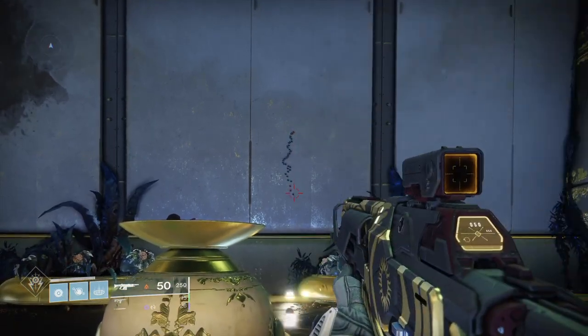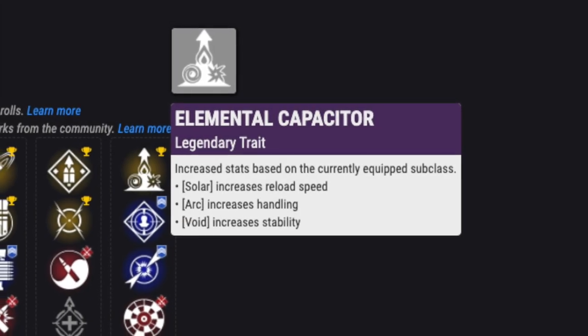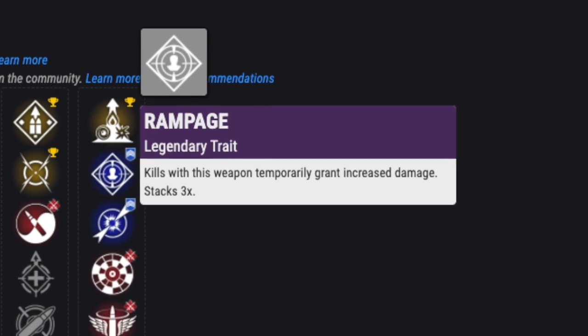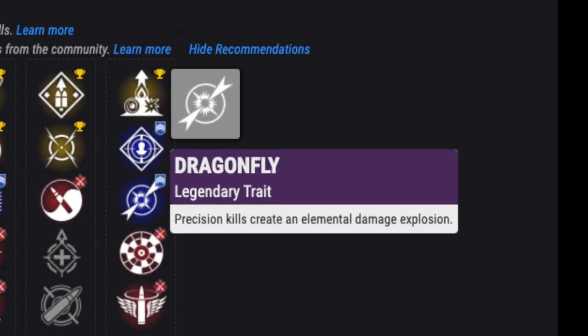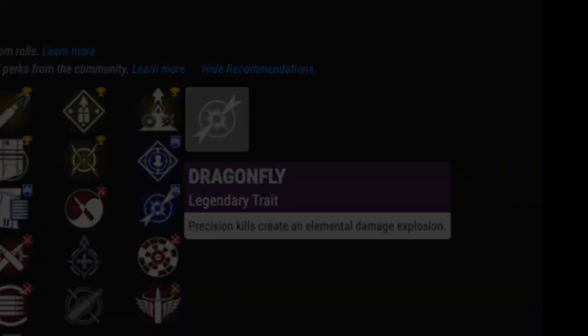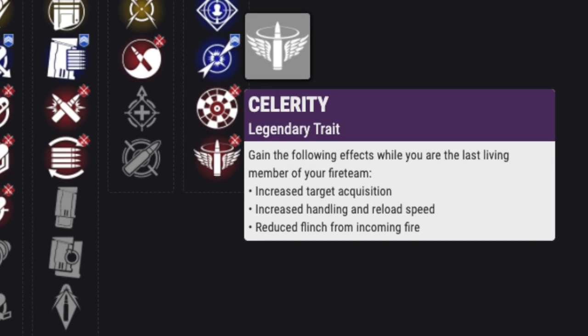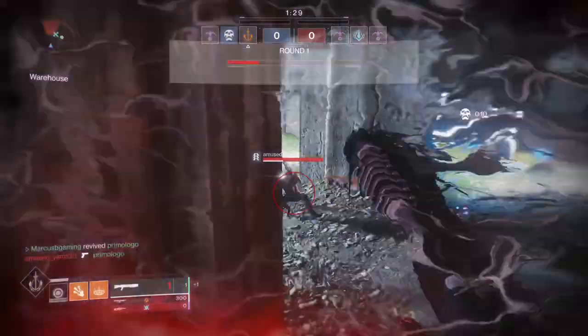In the last slot: if you're using a Void subclass, you'll get a stability boost with Elemental Capacitor — more handling for Arc and reload speed for Solar. Rampage boosts damage immediately after a kill and stacks up to 3 times. Dragonfly is nice in PvE for blowing up enemies with precision kills. Rangefinder adds range and zoom when aiming, and Celerity boosts target acquisition, handling, reload, and flinch reduction when you're the last one alive on your fireteam.